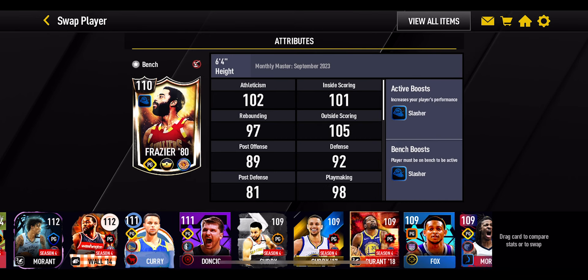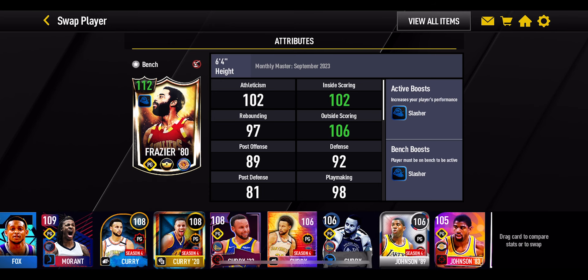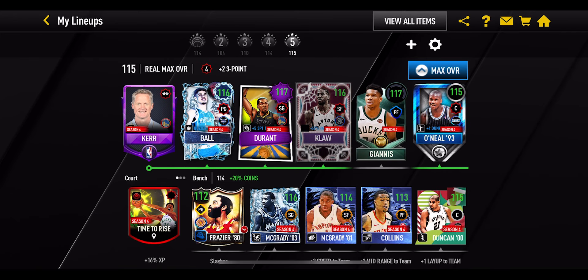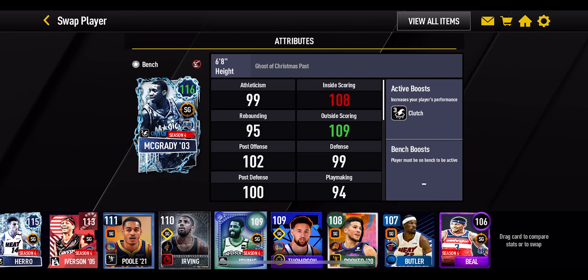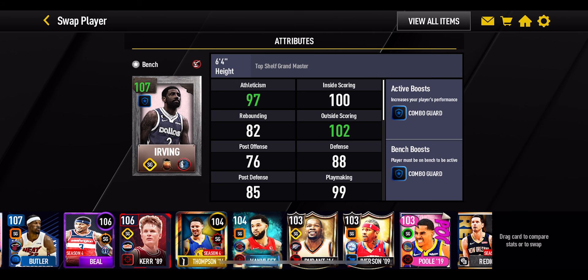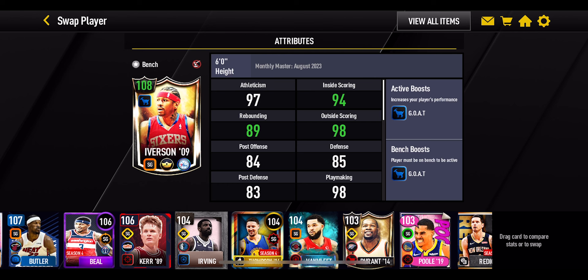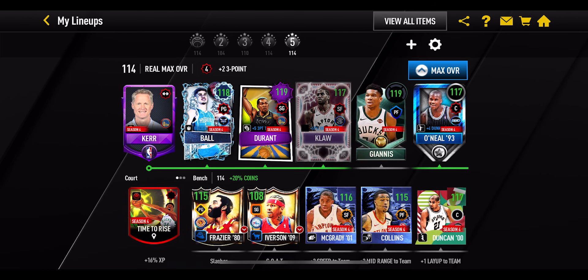We'll start off with this 110 overall Frasier because he's giving out the plus six slasher boost to the team. That is extremely powerful and it is the best one that I've got out of every single player I've collected all the way from season three to now in season eight. So a lot of these guys are going to be past season players. He's going to start things off on the bench at the point guard spot. Then at the shooting guard spot, the best boost I've got for the bench is a 103 overall Allen Iverson with a plus six Goat boost to the team, which is absolutely nuts. So he's there at the shooting guard spot on the bench.